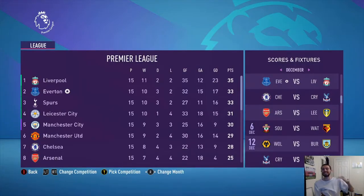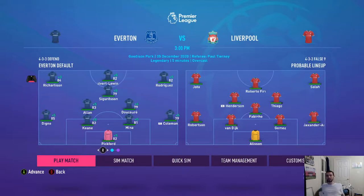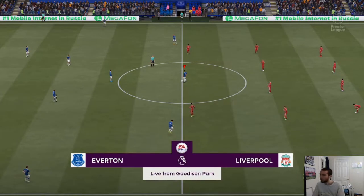Everton versus Liverpool - second against first - the Merseyside Derby at Goodison Park boys. First Merseyside Derby, Rafa Benitez going up against his former side. Can we get a win? It's going to be a very very tough match but if we win we will take first place. Starting lineup for us looks like that, starting lineup for Liverpool looks like that - and wow, that team is looking insane. Here we go - 3pm appointment at Goodison Park, Everton versus Liverpool, Merseyside Derby. Biggest game of our season, let's go win this boys.